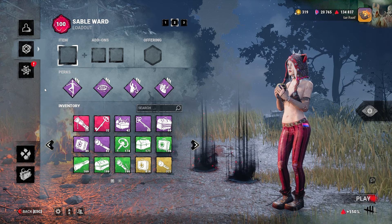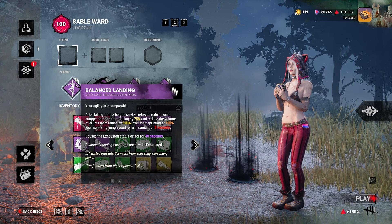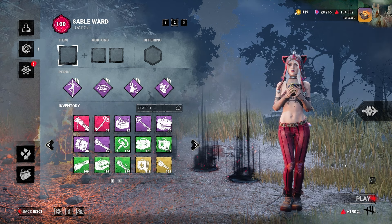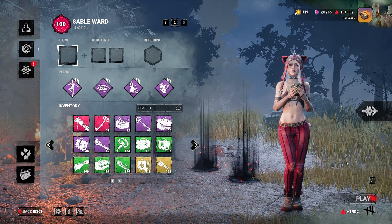Hello, so in today's video I'm going to be doing a free beginner survivor build using the perks Balanced Landing, Deja Vu, We'll Make It, and Adrenaline. If you enjoyed this video please let me know by leaving a like, comment, and subscribe, and follow me over on Twitch.